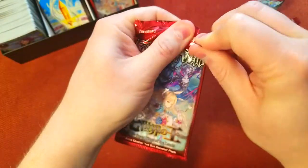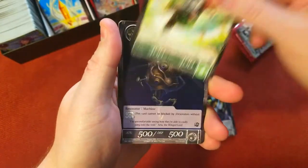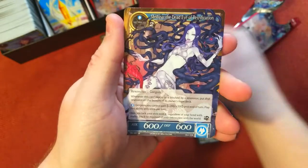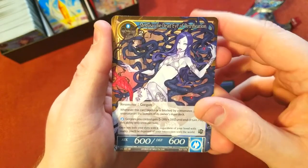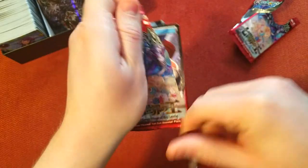I was lucky enough to get this box on sale for only about 20 bucks, and normally people sell it for around 36 to 40 online so I got pretty lucky. Horn of Sacred Beast rare, and then we got Medusa again as our super rare but non-foil this time — not bad though. And then a common Dark Purge foil.